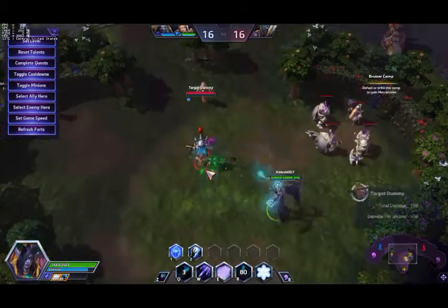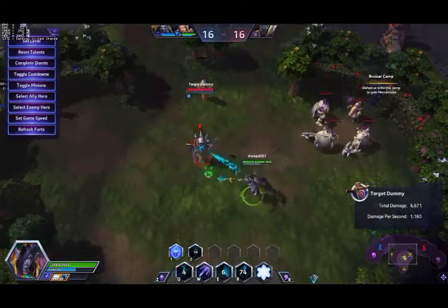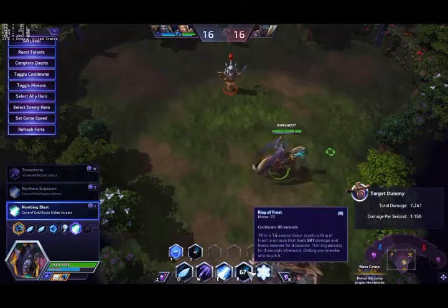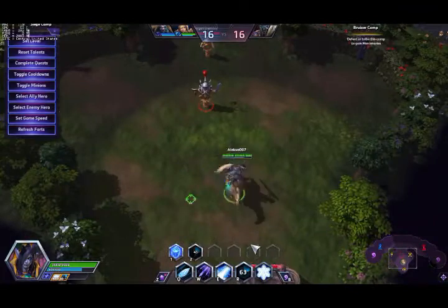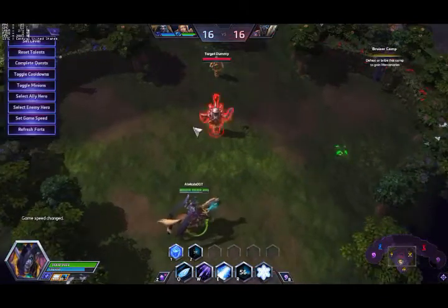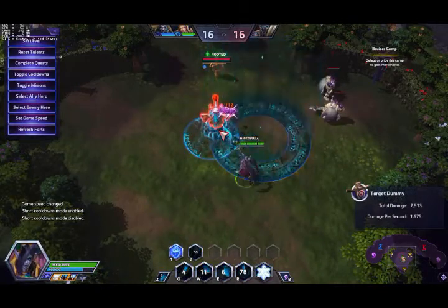A combo is like this: Q, E, Q, Q and all the damage — and this is level 16. So you're not going to have too many opportunities to practice this because it involves using your heroic. So how do I practice this without spamming games? I go to Trymode, I go to slower speed, and I try this once till I can get used to it.